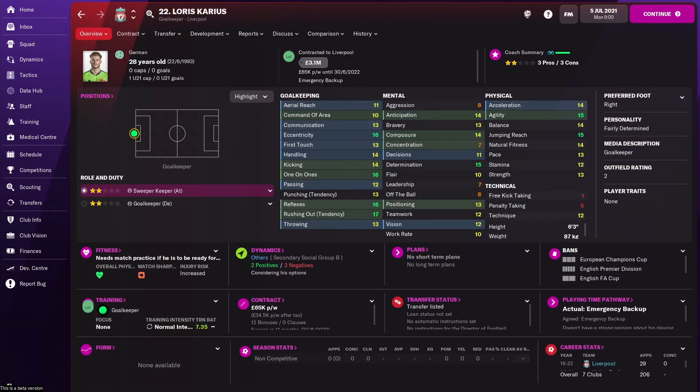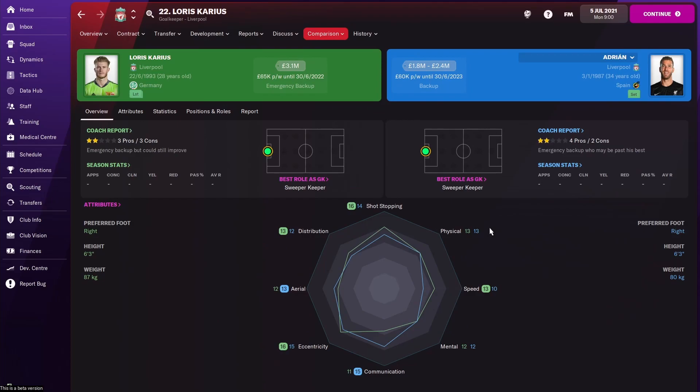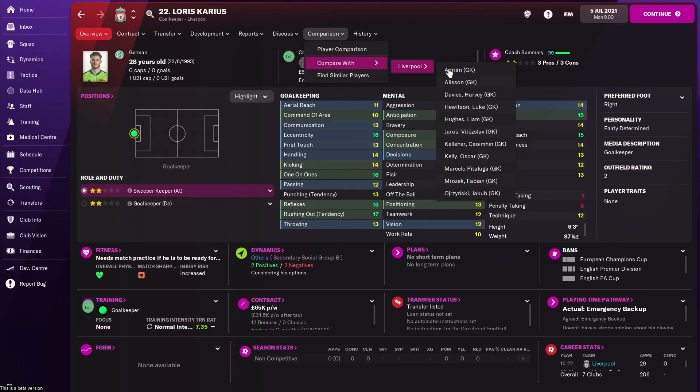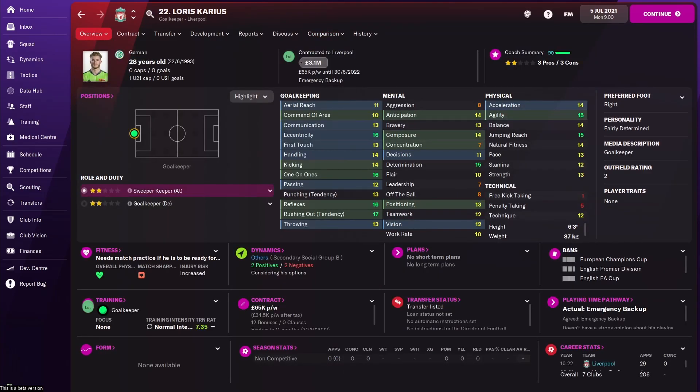The next player to leave is Lorius Karius — they've already got him on the transfer list, so this one is a no-brainer. He's a decent goalkeeper at 28, but doesn't have a lot of room to improve and isn't anywhere near as good as Alisson. You've got other options just as good: Adrian is pretty similar in quality, worth about 2.4 million compared to Karius at 3.1 million, and young Caoimhín Kelleher is also coming through.